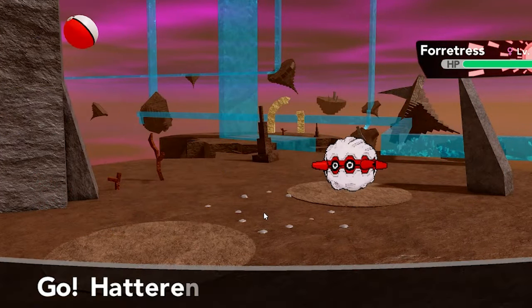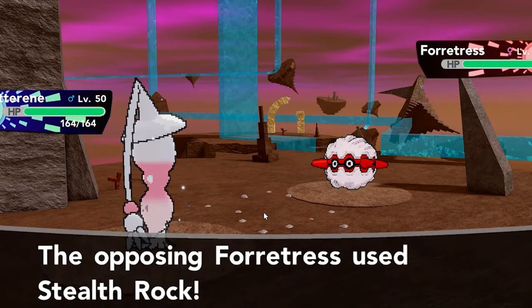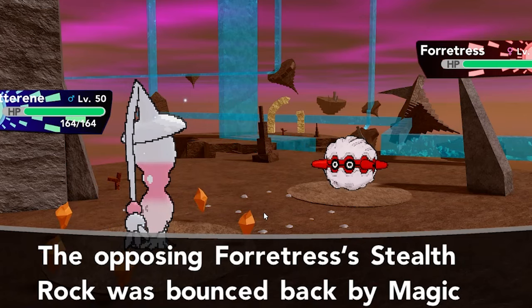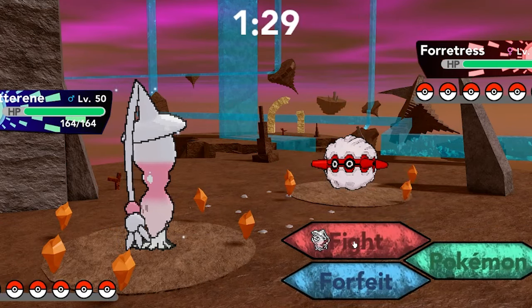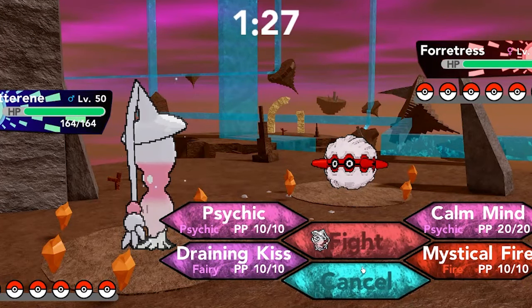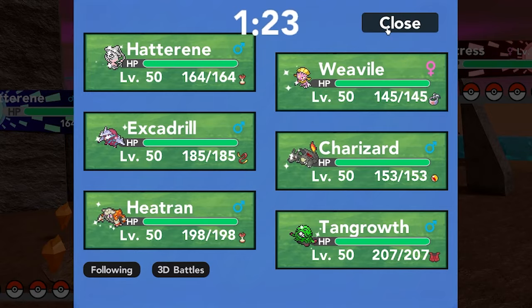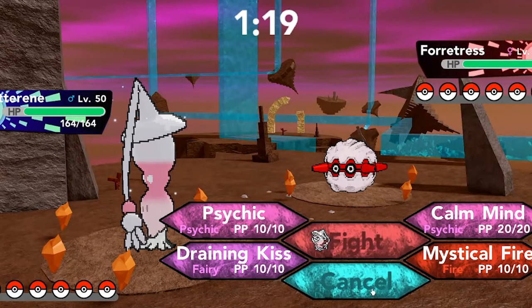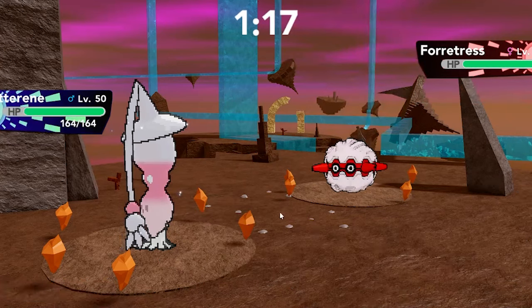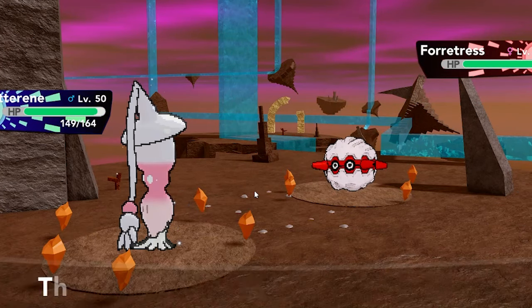Yeah, I completely forgot I actually have Hatterene, because this is the exact purpose it's for — I can shut down his Stealth Rocks on sight and now they're going to bounce back. I used to use Mega Sableye as my first mega ever and I remember just loving that Magic Bounce ability. Any entry hazard team was so exciting to face because no one would ever expect to get their entry hazards bounced back. So now he's basically got Stealth Rocks on his own side, which is going to shut down his own Charizard.